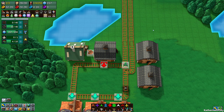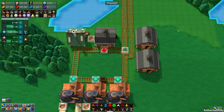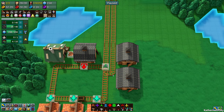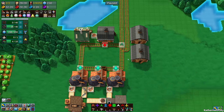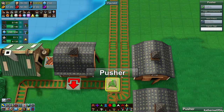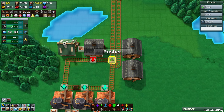Greetings and welcome back to FactoryTown. I'm Catherine of Skye and I did ask for some help on this railroad situation but it doesn't work as I want it to. So what I tried to do is apparently you can use these logic blocks to do stuff and what I did is I put in a pusher block.